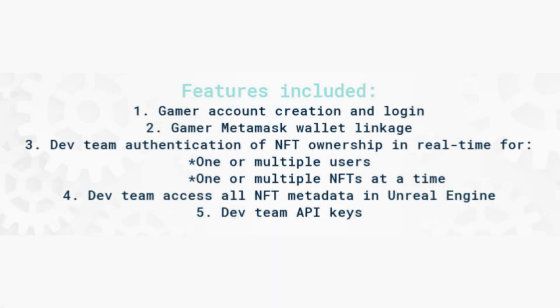The official Oxygen base feature set has you covered for gamer account creation and login, gamer MetaMask wallet linkage in real time for one or multiple users at a time, one or multiple NFTs at a time. Your dev team can access all the NFT metadata for your gamers within Unreal Engine through your API keys, ensuring that you and only you can access data from your smart contract.